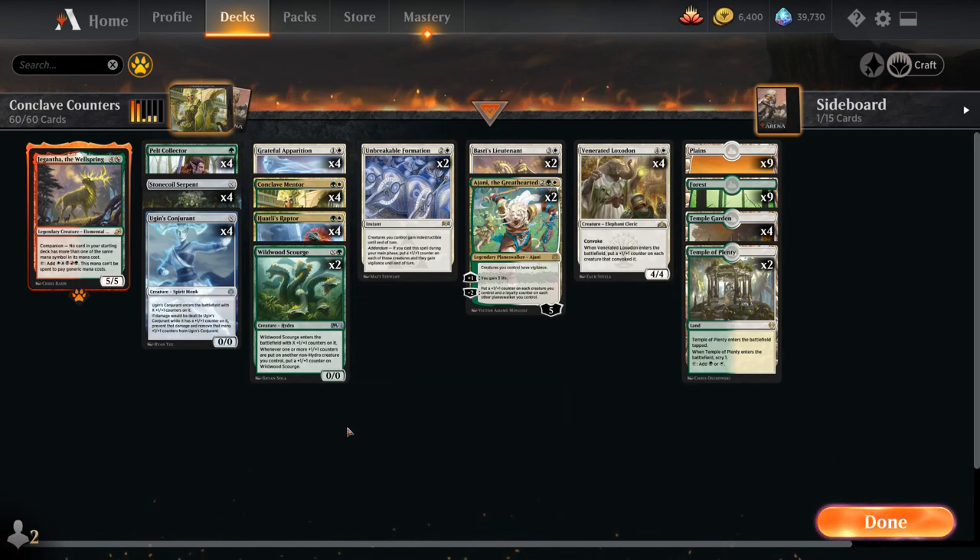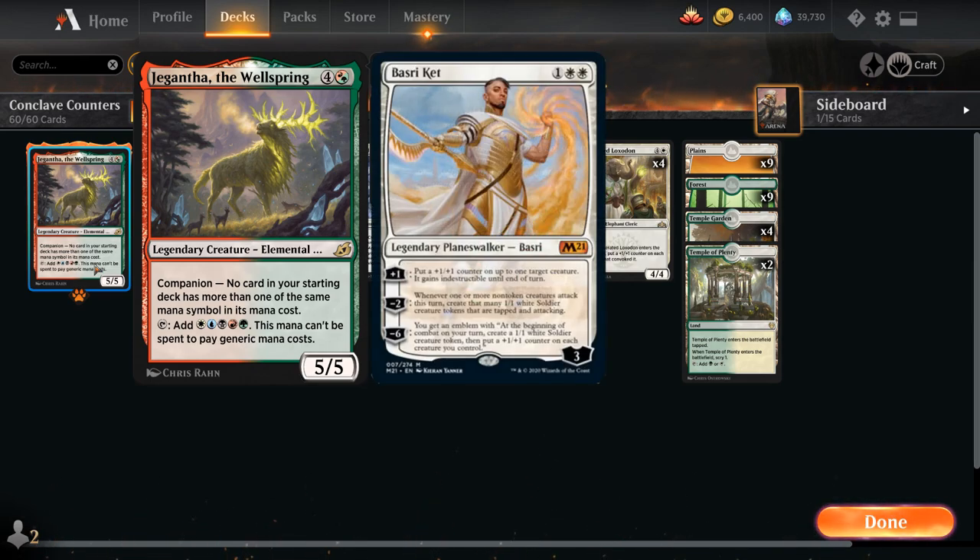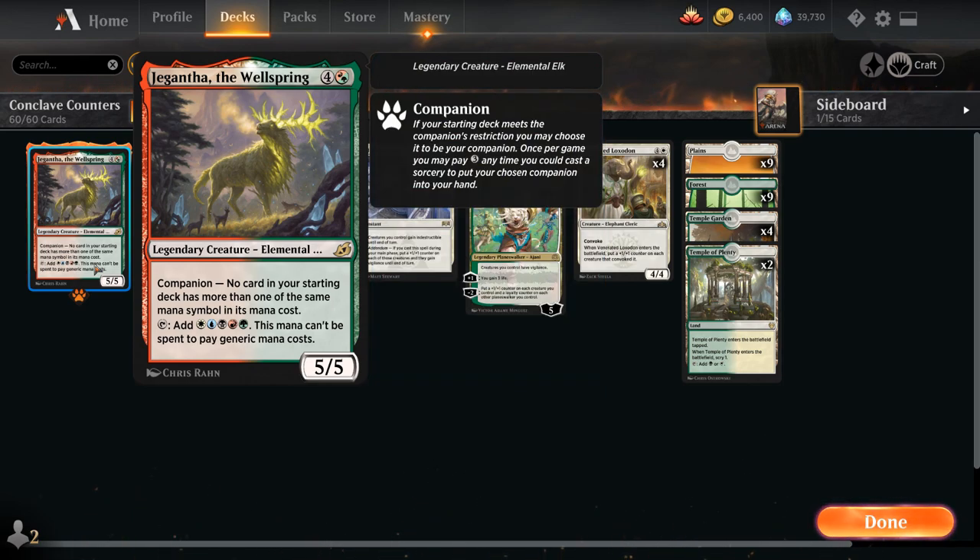We're also a Jigantha the Wellspring Companion deck. I didn't have to make any compromises to include Jigantha in the Companion slot. Some people like to play Basri, but personally I wasn't the biggest fan after trying it out — the double-white mana cost is a little awkward, and Basri is at its best when using the minus-two ability. So overall I get to play Jigantha for free, just another 5-mana 5/5 we get to play in the late game after paying 3 mana to put it into our hands.